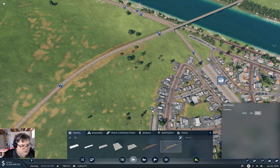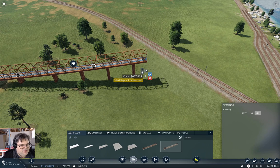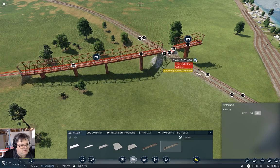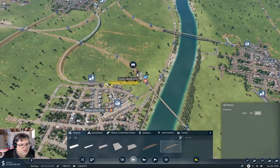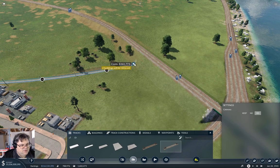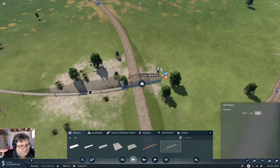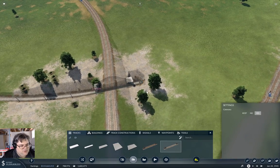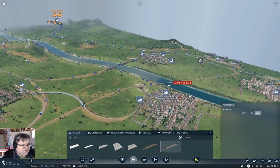We can get up to... I think we might be able to get high enough. No. Well in that case, can we get down into a tunnel? If we go down that far, we can get a tunnel under there. I think that's acceptable.